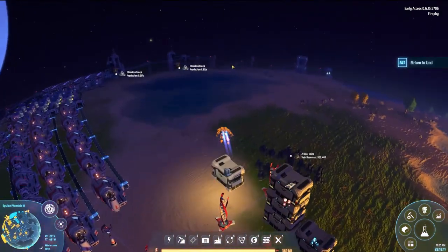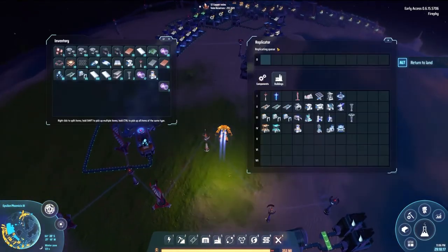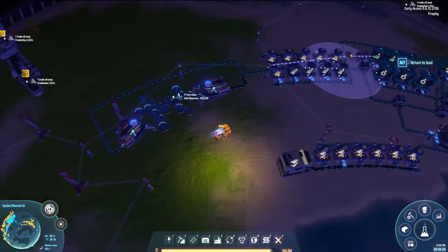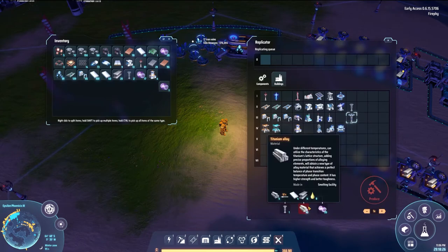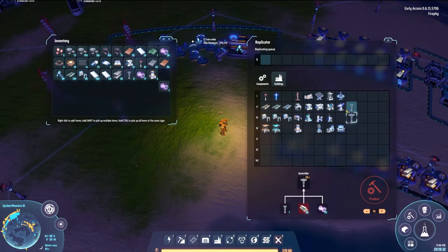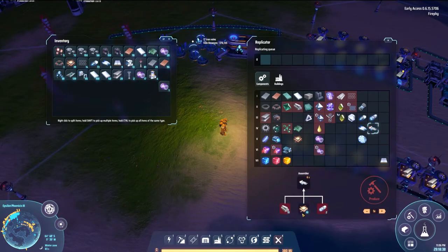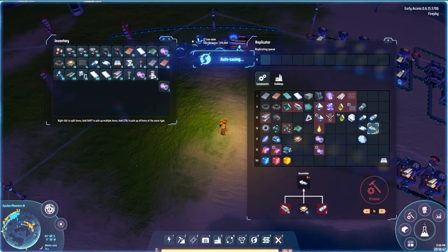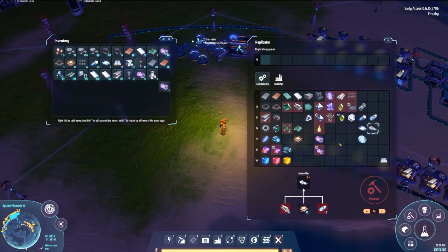First we need to get the interplanetary logistics station up. Because we can't really automate it yet since I just don't have titanium, and we need quite a bit — about 80 titanium total because we want two stations, one on each planet. And we need a logistics vessel. I'm only going to do one for now because that's all I can really make. Luckily you can make everything by hand, apart from this component here.